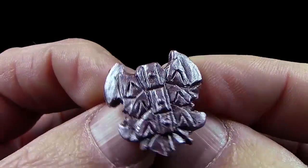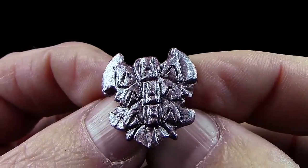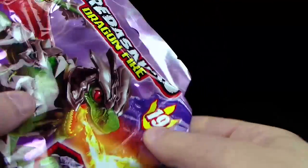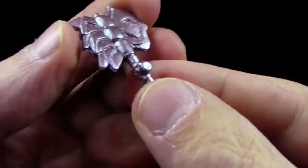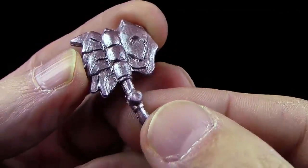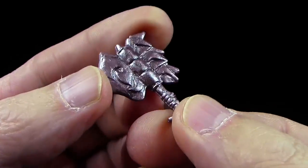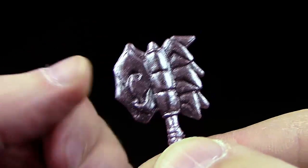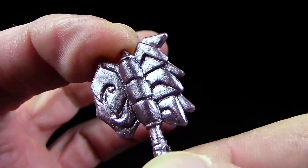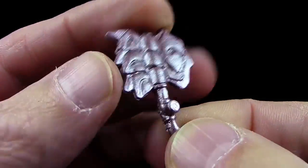Wenn ich es in der Hand habe, sieht man auch wieder ein ganz anderes Design. Ich finde es weltklasse, ganz toll gemacht. Bin immer wieder begeistert. Und dann brauche ich auch noch die Handwaffe. Hier sieht man es vielleicht ein bisschen besser – hat so einen ganz leichten lila oder rötlichen Schimmer. Eine tolle Axt: hier die Hauptklinge und hier so ganz wilde Metallstacheln, die nach hinten rausstehen.